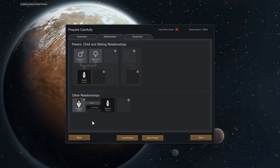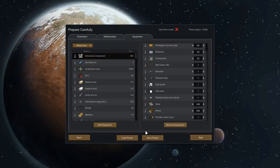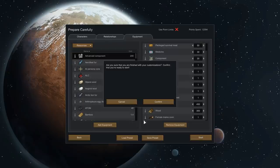I didn't set up any relationships — oh my god, you guys actually are married, I didn't realize that. For equipment, I had to think hard about a pet, but I decided that a female Maine Coon kitty was going to be the way to go. There are lots of other good options, but seriously — kitty! I think that's it, let's go ahead and get started.